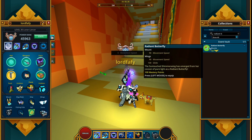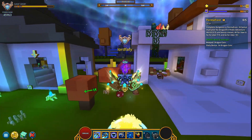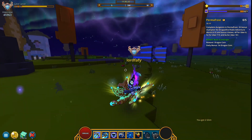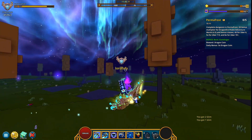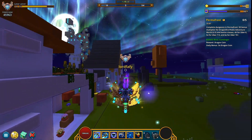Radiant Butterfly — 100 mastery points, as I told you. It says: 'The sun-touched shimmer wing has emerged from her cocoon of pure light as a Radiant Butterfly.' This is what the mount looks like — it's pretty gorgeous, great VFX, looks very interesting, and of course it flies. Hence the 100 mastery points.